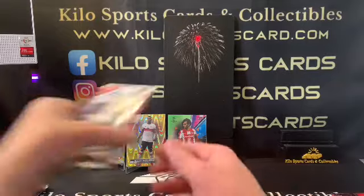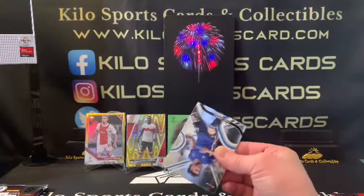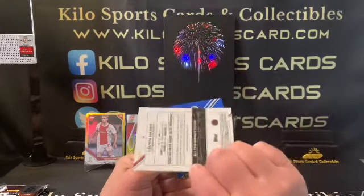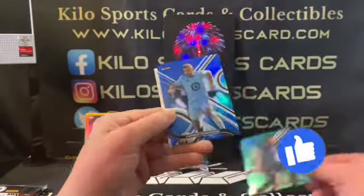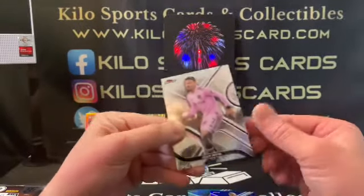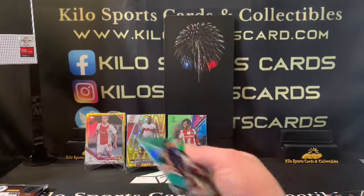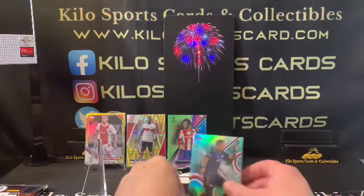And then we have Finest MLS. We've got Kate Cowl, Axel Kai — that's a rookie — Calvin Harris, that's a teal rookie out of 75, that one might be a decent one. And then we have Franco Fragapane and that's a blue out of 150, and Juan Mata. I'll sleeve up all the colored parallels — I'm not really sure which ones are valuable in soccer.